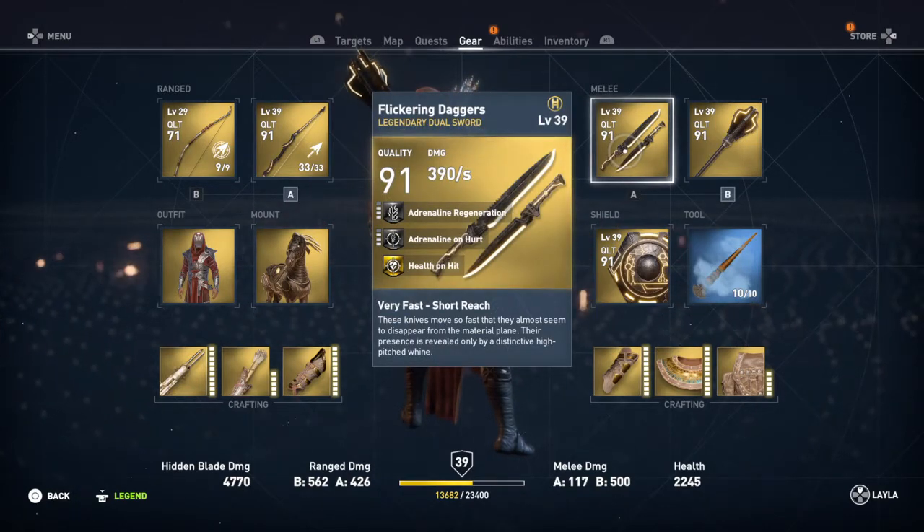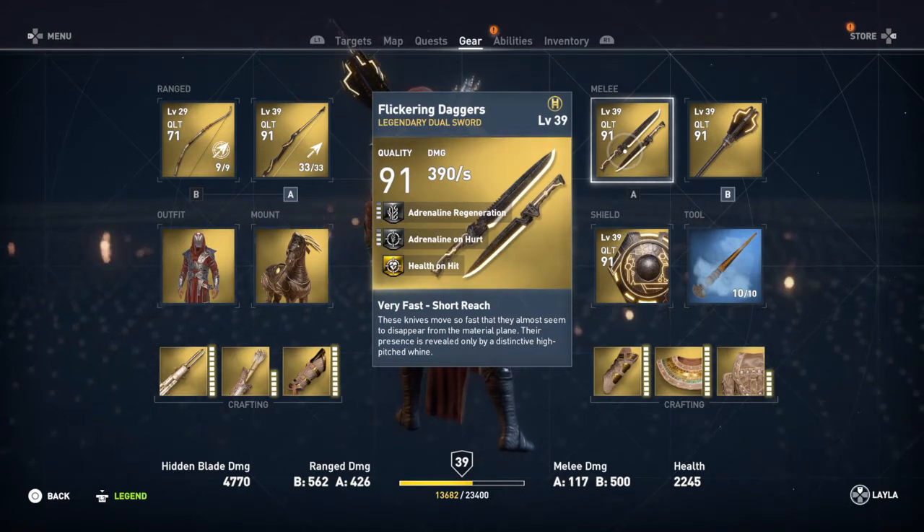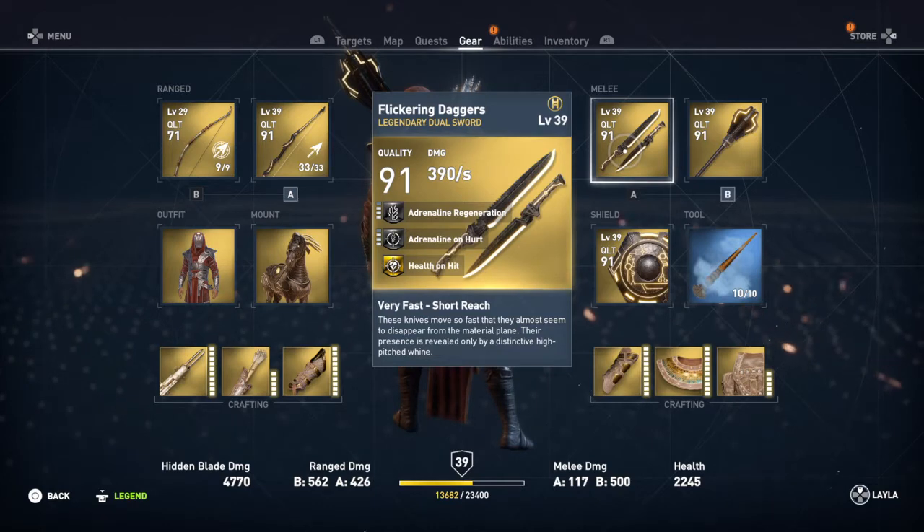It comes with the Flickering Daggers, which is a legendary dual sword. It has health on hit, adrenaline on hurt, and adrenaline regeneration.